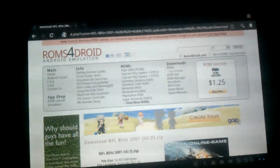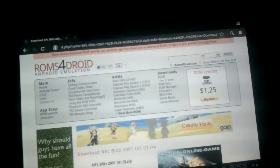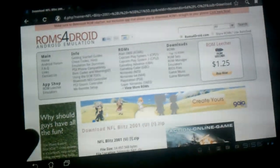So that's it. Get the app first — $4.99. Go to the internet, go to ROMs4Droid.com, go down to Nintendo 64, get whatever you want. It's that easy.